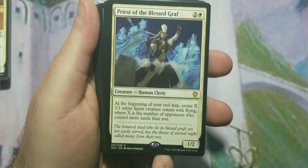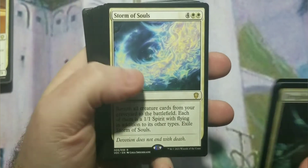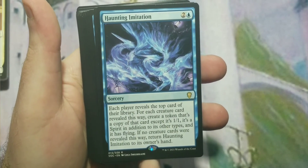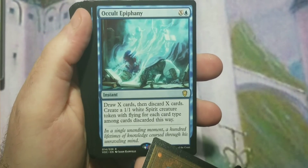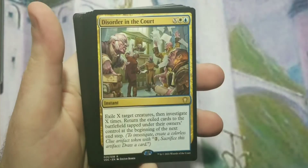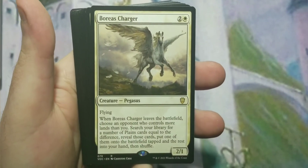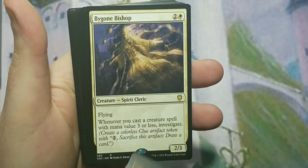Priest of Blessed Graf, Storm of Souls — pretty good, though I wish it were a little cheaper. Sudden Salvation, Breath of the Sleepless, Ethereal Investigator, Haunting Imitation — these are all new cards I believe, not reprints. Occult Epiphany: draw cards, discard cards, create a 1/1 for each. Spectral Arcanist, Disorder in the Court, Angel of Alabaster — a reprint — and Benevolent Offering.